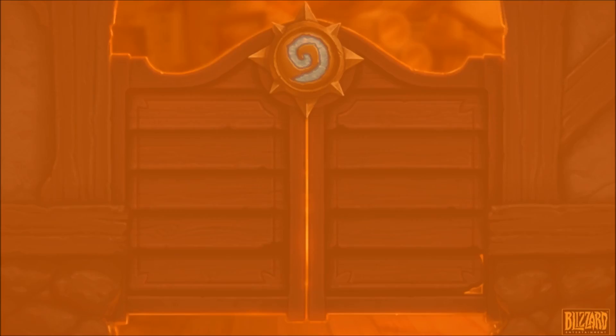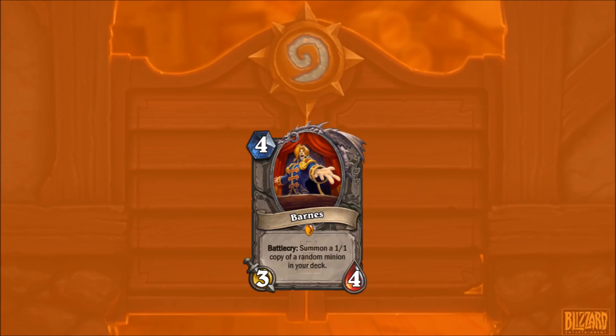I'm not going to make a differentiation between standard and wild - it's going to be any card you can put in your deck. Just as a reminder, Barnes is a 4-mana 3-4 legendary with Battlecry: summon a 1-1 copy of a random minion in your deck.